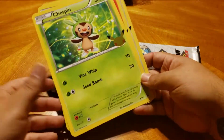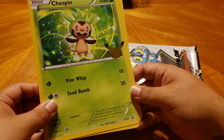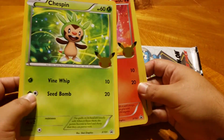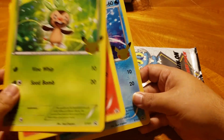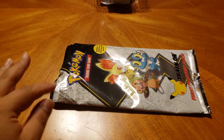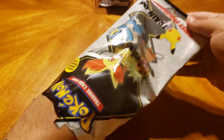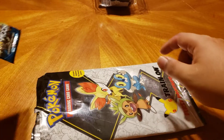Here are your jumbo cards with the 25-year anniversary Pikachu — there's Chespin, there's Fennekin, and there's Froakie. I got five of these but I'm only going to open four; I want to keep one closed. So let's see what is in these big sleeves.